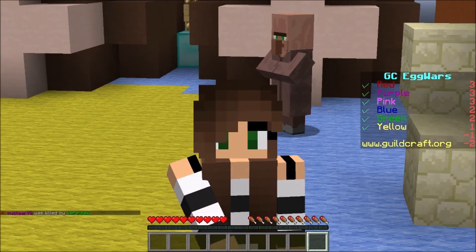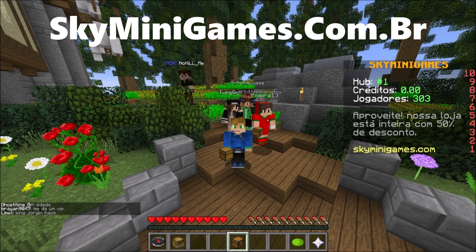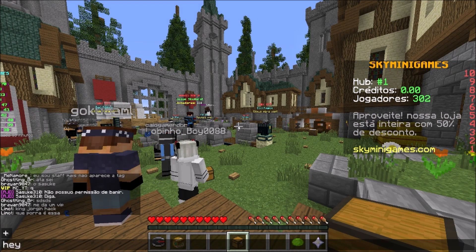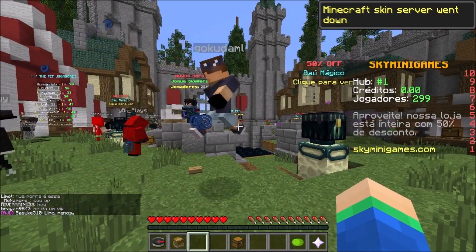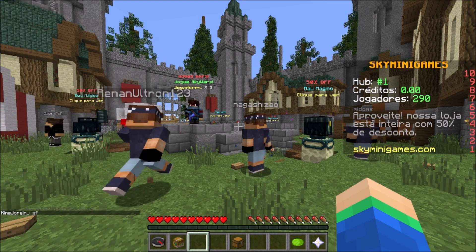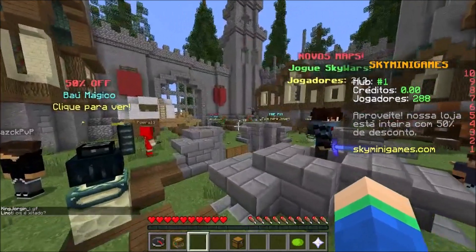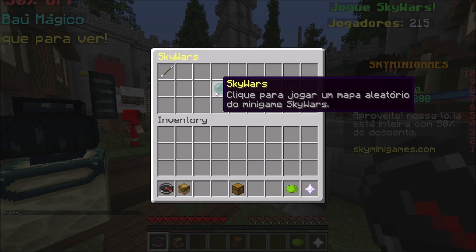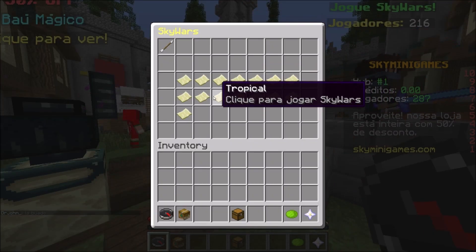I'm now on the third server, which is called Sky Mini Games. It doesn't look like you need a password to sign in, which is cool. There is a bit of a different language on here, but it's actually pretty easy to figure out which game is which. I think this server might only be for PvP. You've got a compass and you can select sky wars in either op or non-op mode. There are also different hubs for different maps.